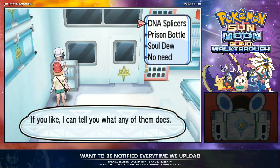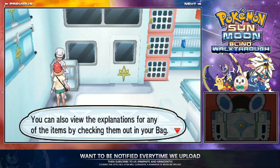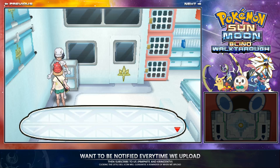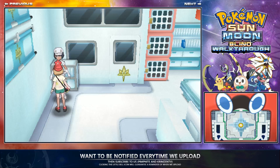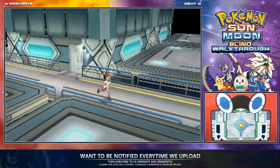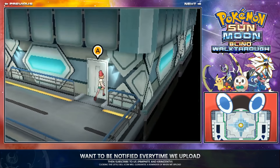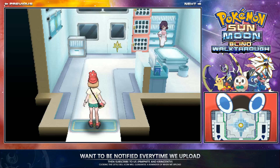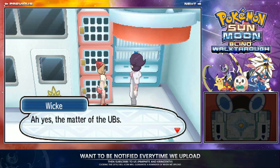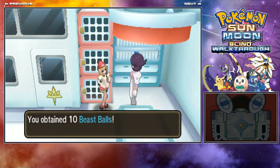That's really all you have to do in that room. Most people already know what those items do. Now we need to get out of here and run down to the right. Go into the lab and talk to her. She'll give you 10 Beast Balls.